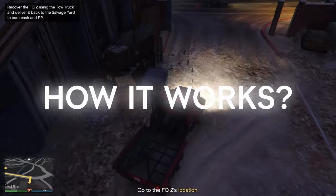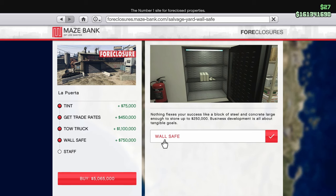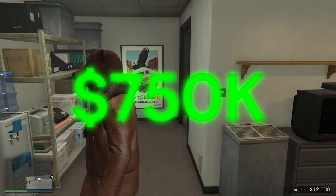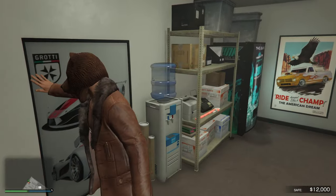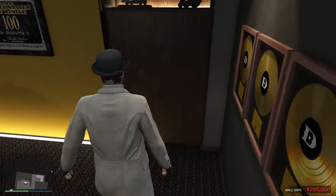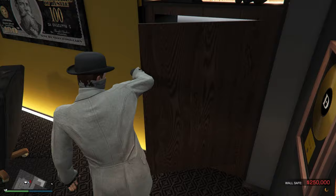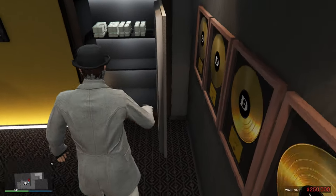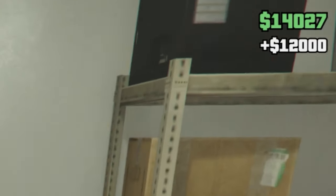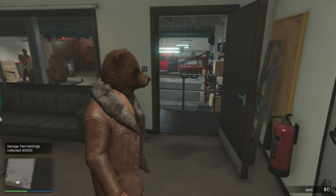The next upgrade is the wall safe, which will cost $750,000 to install. Unlike other businesses, this wall safe is actually useful. Just like the agency, the wall safe will generate daily income from the salvage yard. The maximum cap for daily income is $10,000 per in-game day, and this can be increased — I'll explain how later on in the video.